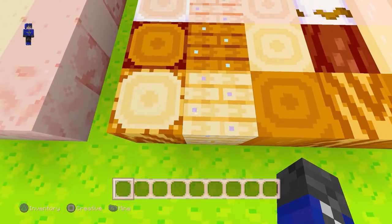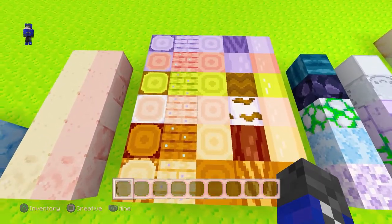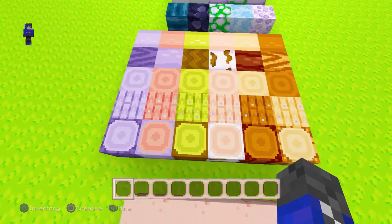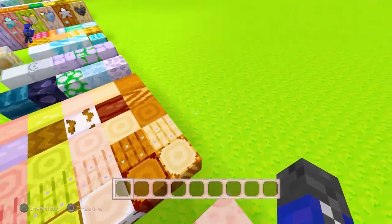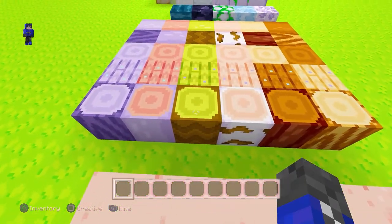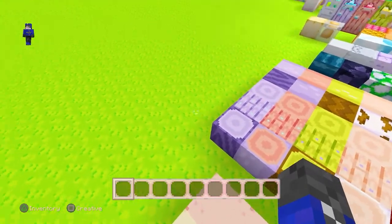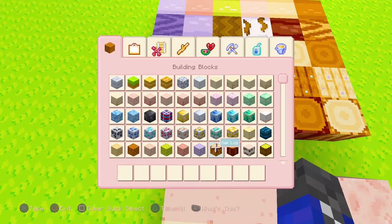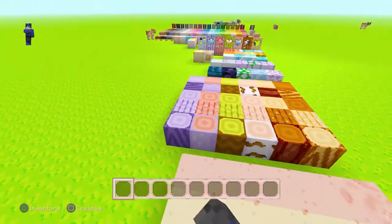All the types of wood have changed quite a bit and I really love it — they kind of have nail details, like they were literally hammered to the ground. We have spruce, oak, birch, and jungle, which actually looks lime green-ish yellow, similar to the grass, which is pretty cool for camouflage since it still has a brown bark exterior that could blend in with dirt or grass.